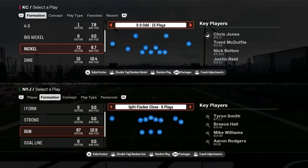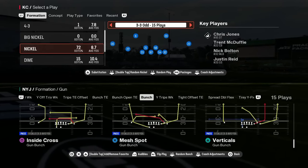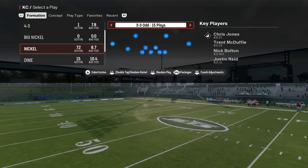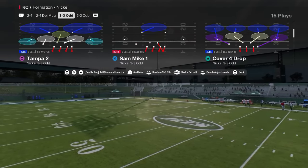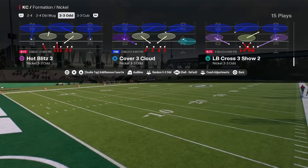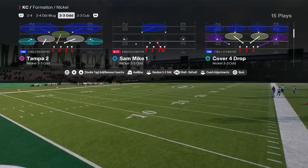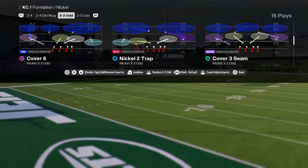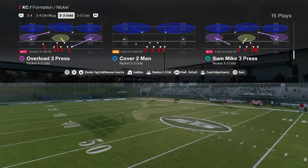Coming in at number three is Nickel 3-3 Odd — one of my favorite defenses to start the year. This defense is a better, more consistent version of both Nickel 3-3 Cub and Nickel 3-3 Stack. The blitz play I like to use is Overload Three Press. For man coverage you'd use Pinch Zero. You also have Cover Four Drop, Tampa Two, and matching concepts like Cover Six and Cover Three Seam — a mix of match, zone drop, and man plays.